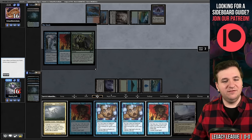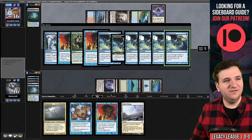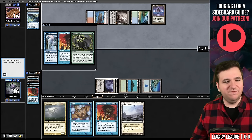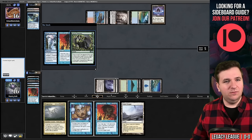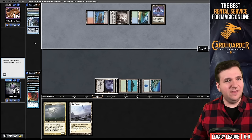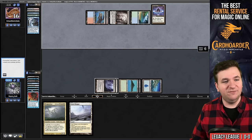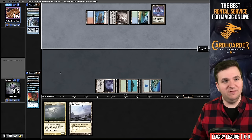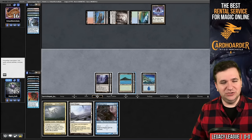We see Flusterstorm and Veil of Summer main deck — this person is definitely looking to win the combo mirror. We Force of Will exiling the Daze. They didn't Fluster our Force, which I think was a mistake on their part — they should have gone after both Forces because they could have drawn a card off Veil of Summer. So they left some equity on the table.